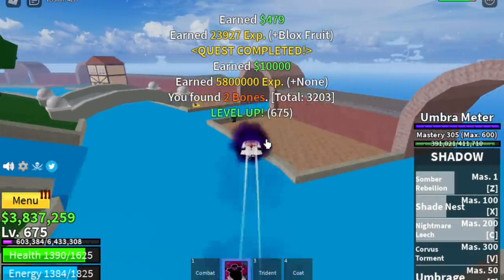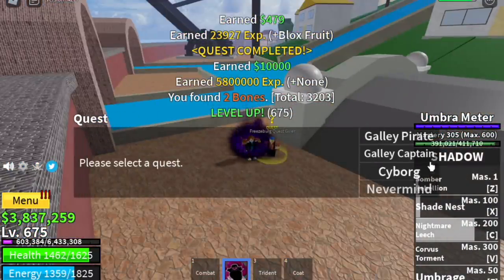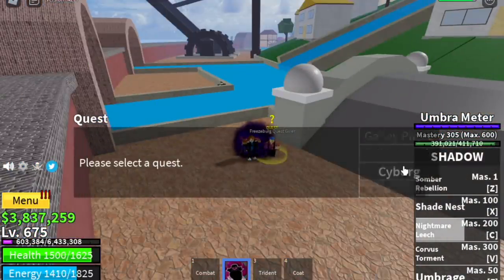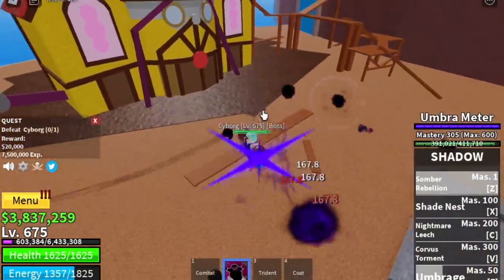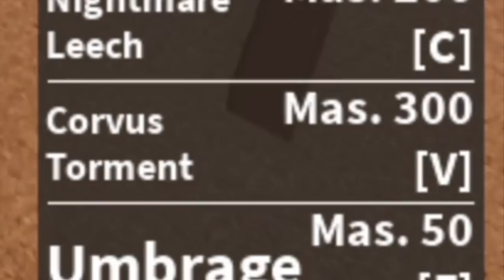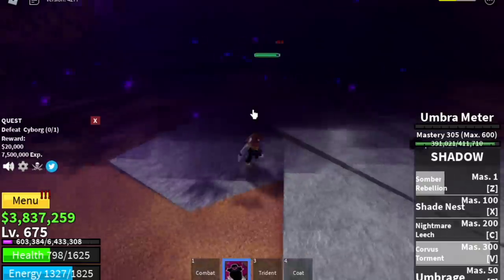At 675, you can start defeating Cyborg. We're gonna skip the Galley Captains — they're so far apart and you need lots of energy to travel, and your skills will cool down, making things longer. At this point, we've already unlocked our last skill, the Corvus Torment.